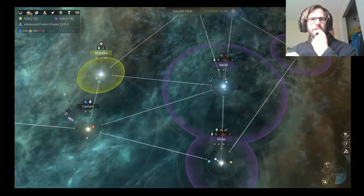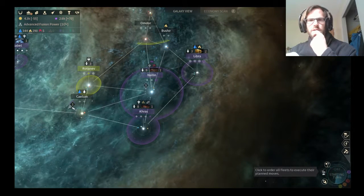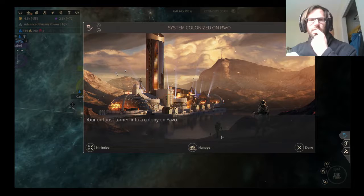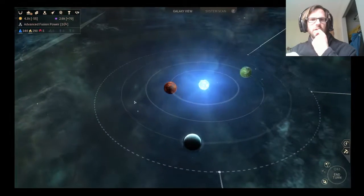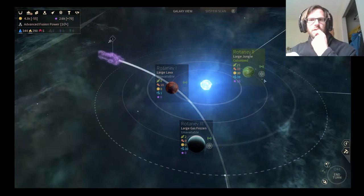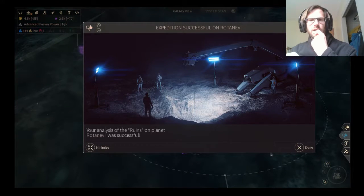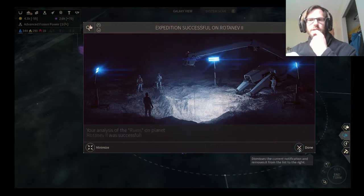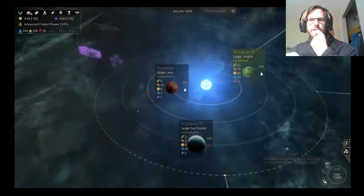I founded a new colony. Ship movement. Lost city — artifacts. Artifacts and adamantium.